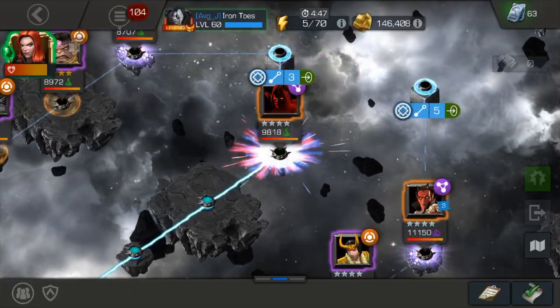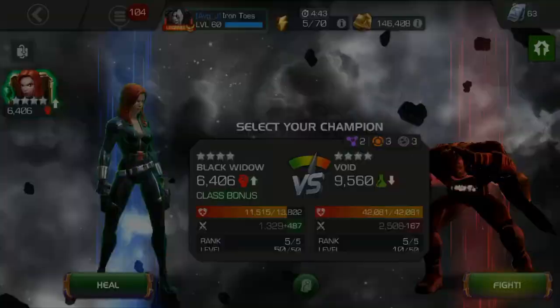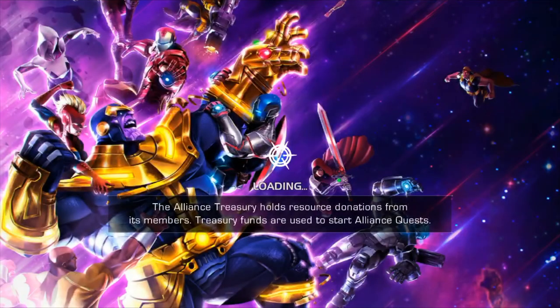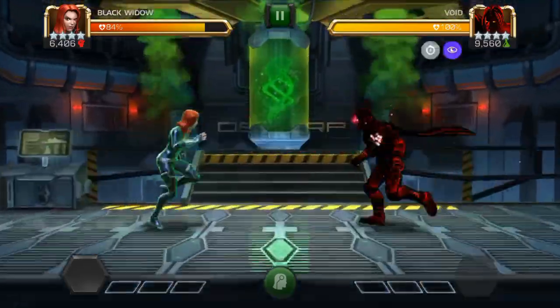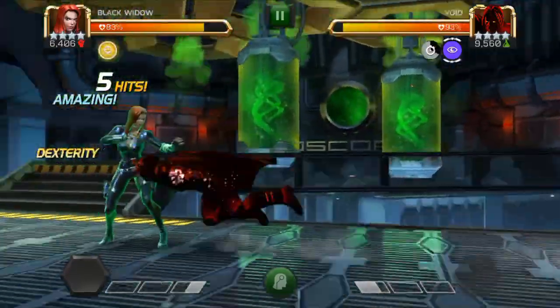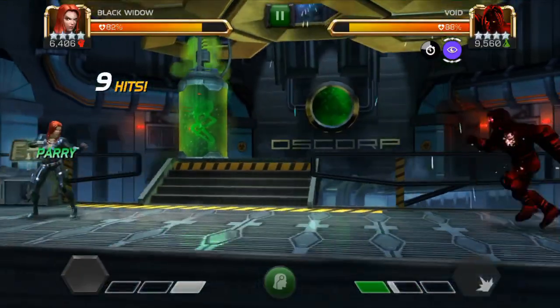Next fight here is Void. Kind of depends on how you manage his buff on you. He has Biohazard, which is kind of nasty. You do get to purify your own debuffs when you cross power. So if you play carefully enough, you can manage the Biohazard that's coming at you as well as Void's normal debuffs.